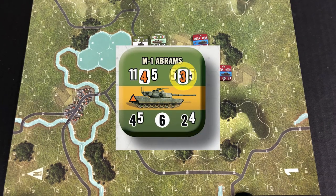When you look at the top right of the counter, this is its HE firepower. This is what you're going to use when you're firing at soft targets like infantry. It operates on the same principles as your AP firepower, in that you're going to have a range, number of dice, and a hit number.